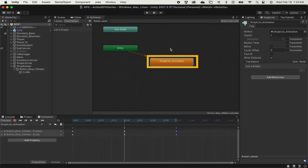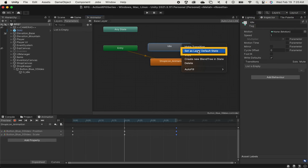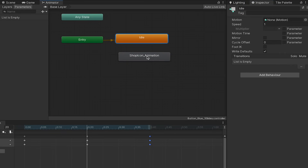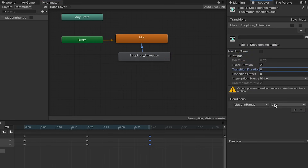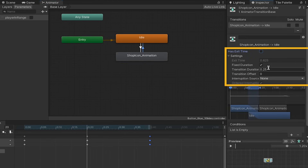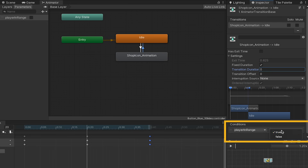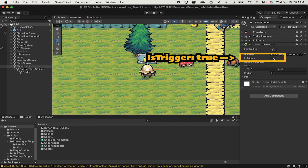To set this up, I'll right-click, create a state, and call this one idle. I'll right-click it and set this as the default state, so something will have to happen for it to start doing its animated state. I'll click on Parameters and add a boolean value called player in range. I'll right-click on idle, make a transition to the shop icon animation, take off exit time, and set duration to zero. This will happen whenever player in range is true. I'll then make a transition going back — take off exit time and duration so it happens immediately — and go back to idling whenever player in range is false. I'm now going to click on the shopkeeper and add a circle collider, set it to trigger so the player doesn't bounce into him, and adjust the range.